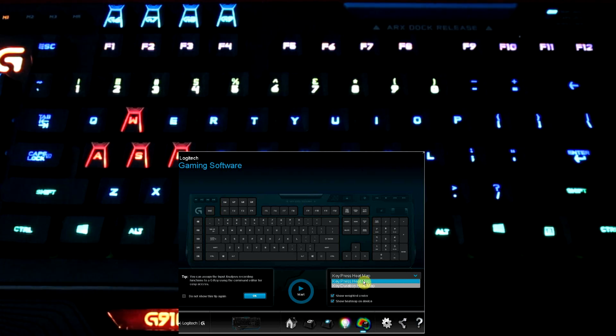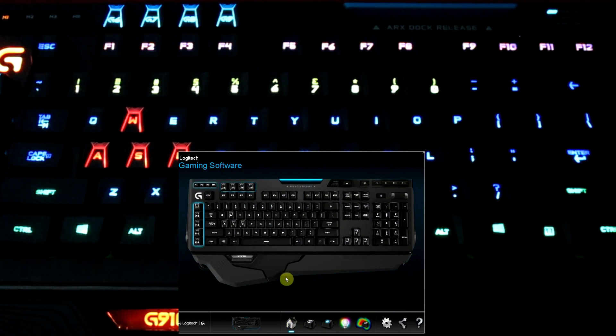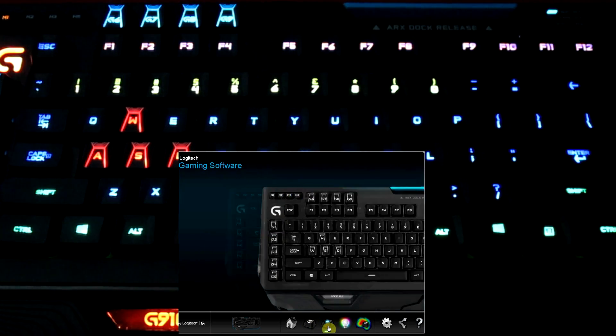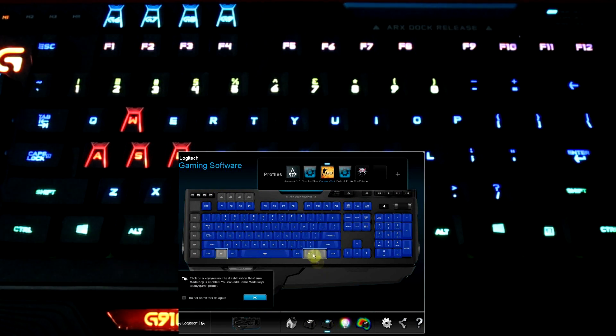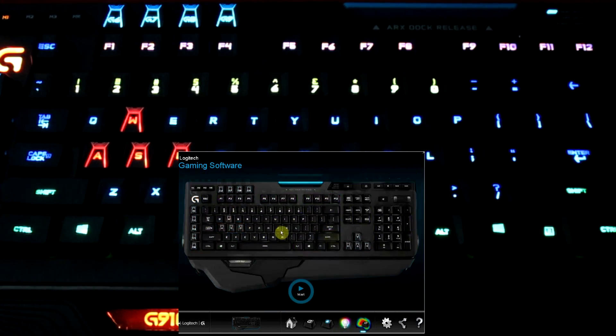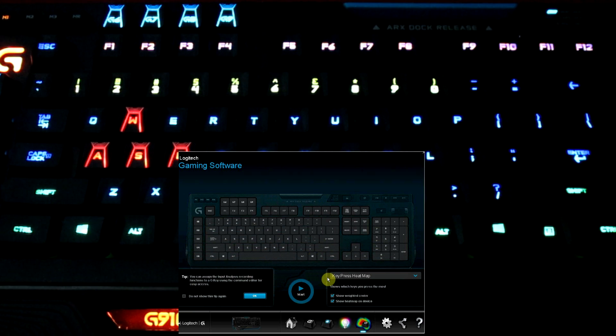You can actually color the most-used keys differently if you choose to, and you can light them differently in case you're playing at night or something. Assigning your macros, making sure you have them all set, your disabled keys which you're going to remove from being usable when the gaming button is pushed, your lighting modes, your color changes, and your press heat maps — basically your statistics of your keyboard. That's about as easy as it gets.